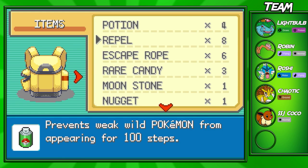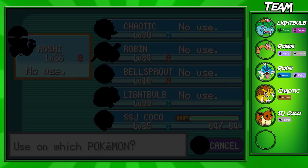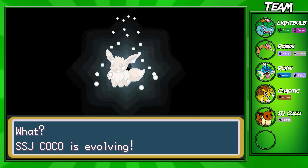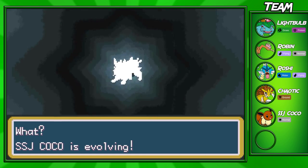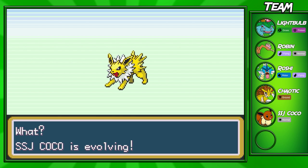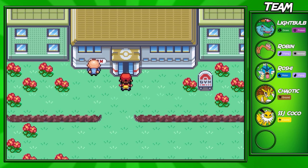I want to evolve my Eevee — I call it SSJ Coco. I forgot to do it last episode and said I would, so I'll let Coco evolve now. Finally got that Jolteon — super happy about that. We got our fifth Pokémon, and now it's time to take on the Celadon City gym.